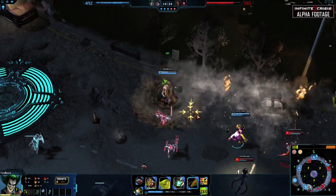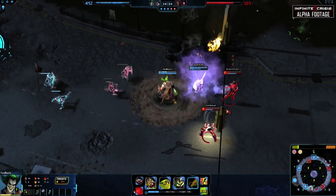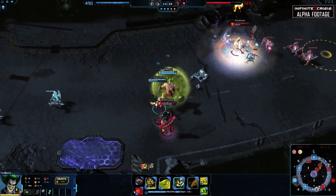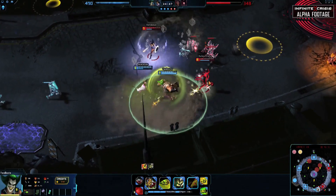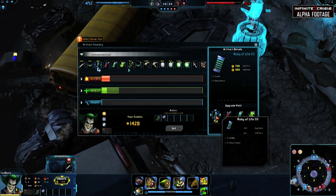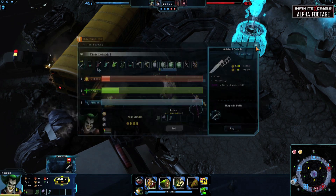For stolen powers, pick up Consume to ensure that you will have enough life to use all of his abilities. Super Speed in conjunction with his ultimate will make sure enemies will stay within your grasp. Gaslight Joker's skills cost health, and his Q damage also scales off of health, so stacking pure HP artifacts is very useful.